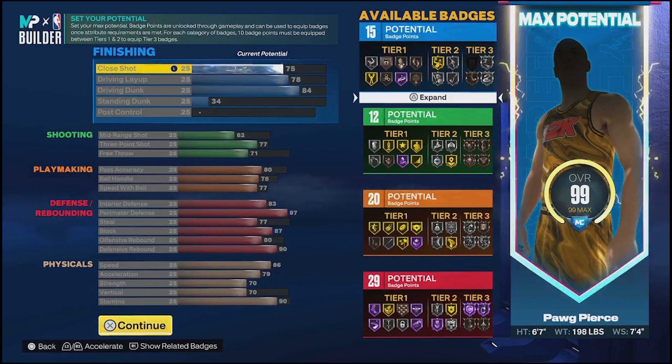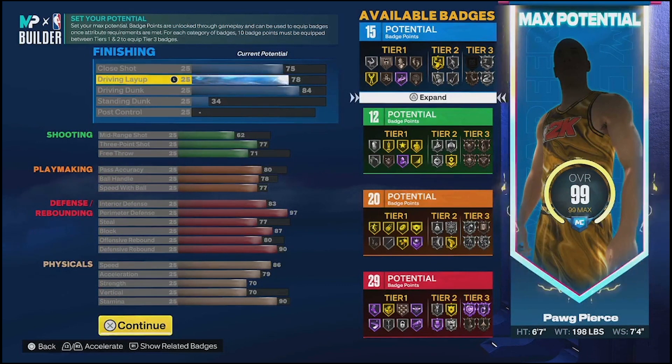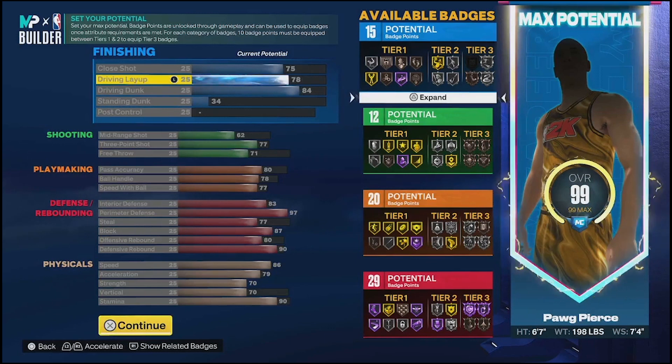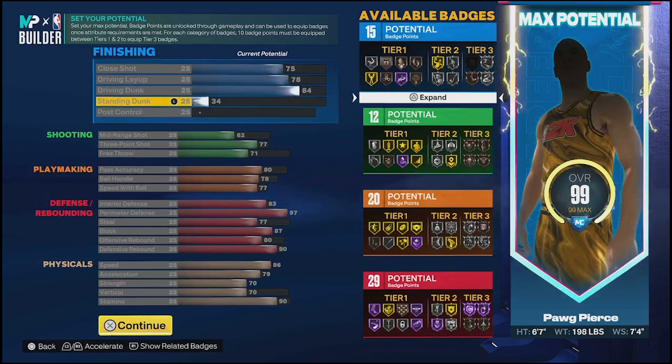Diving into the stats: you have a 75 close shot, 78 layup, and an 84 dunk, as well as a 34 standing dunk. You'll definitely get some good contact animations. The layup is high enough with Pro Touch - you will be able to green it. Hall of Fame Pro Touch is an extremely important badge on this build, and you've got some great speed to pair with that solid finishing.